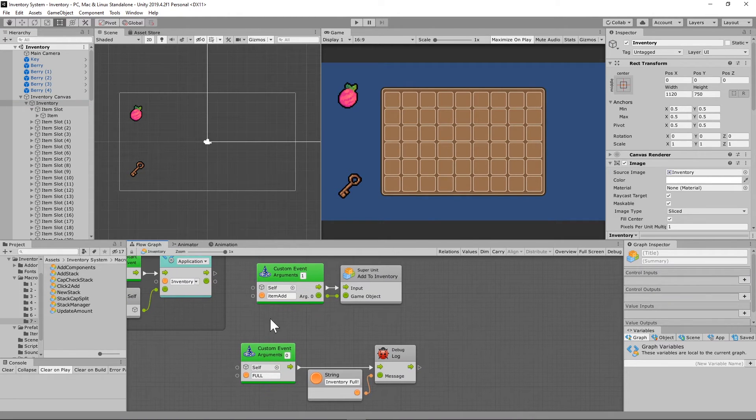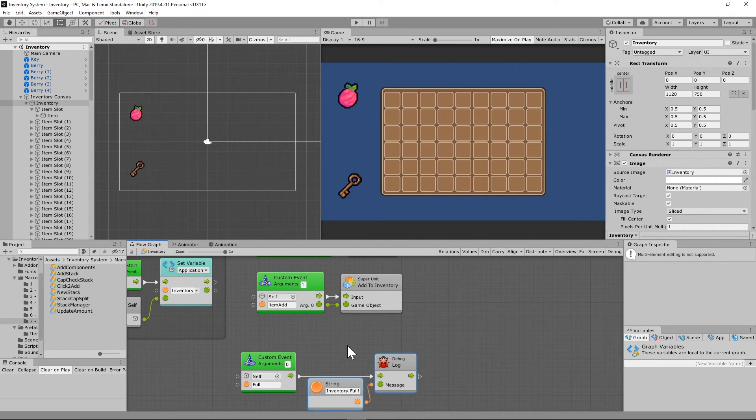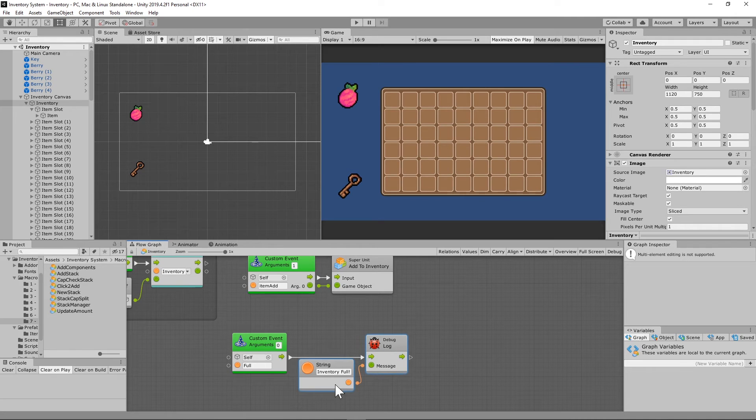On our inventory game object, this is where we send the message that the inventory is full. When the 'full' custom event is triggered, you can do whatever you want here. I'm just sending a debug log saying 'the inventory is full' so I know it's working. But you could show a picture that fades away, make your character speak, play a bump sound — whatever you want to do, this is where you'd fire that animation or response.